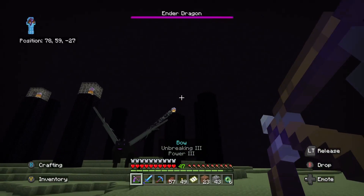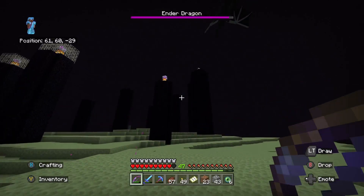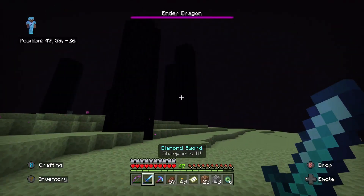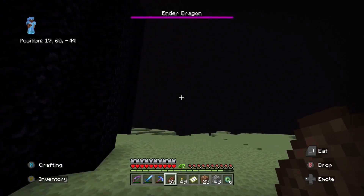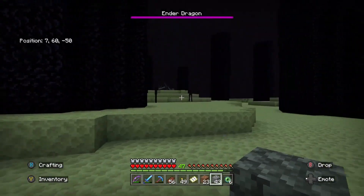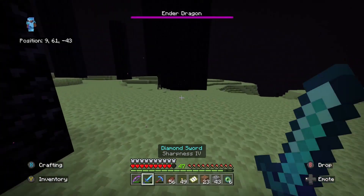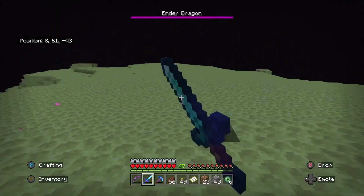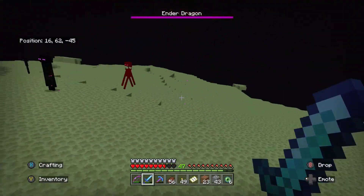First things first — let's see if we can destroy this. There we go, that's one. We need to be careful, because the Ender Dragon can easily just run after us. And now we got more Endermen coming after me. There's just a few of them that want to pick a fight.